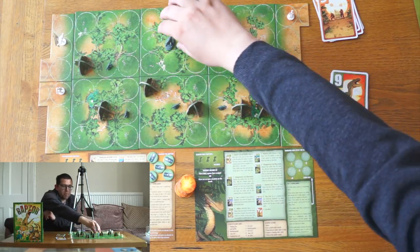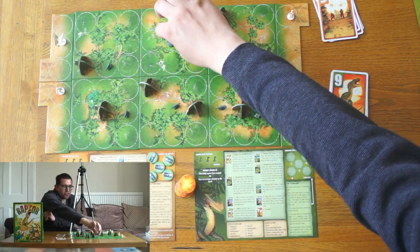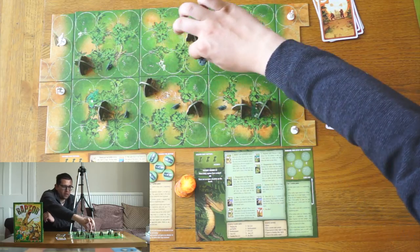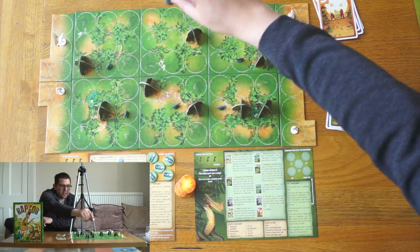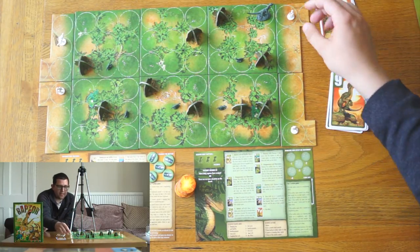The Mother Raptor may move any number of spaces unless there is an obstruction, so she could move all the way over to that scientist, for example. The Mother Raptor, if she is next to a scientist, may kill a scientist.